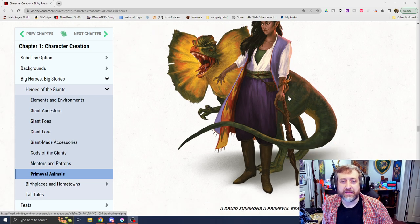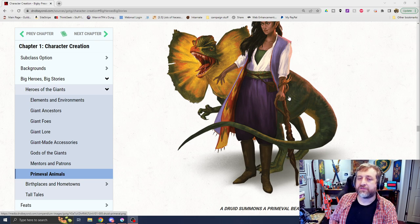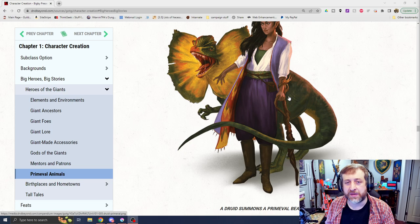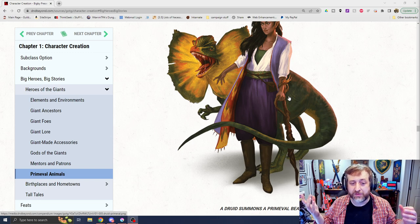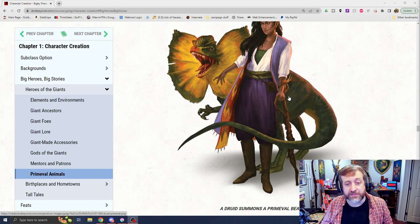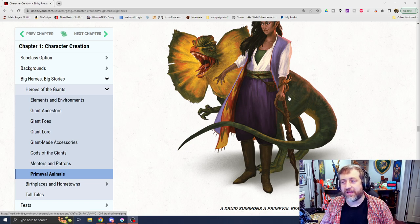We had the Circle of the Primeval Druid in the Unearthed Arcana playtest for this book, where the Path of the Giant Barbarian ended up in the final product. Unfortunately, Circle of the Primeval got left behind. The book also showcases a Dilophosaurus — a Jurassic Park-style one. For those more knowledgeable about paleontology, there's no paleontological record that Dilophosaurus had a frill or spat venom — that's something added in Jurassic Park that's persisted in other media. But the biggest letdown is they show this Dilophosaurus and the Circle of Primeval Druid, and neither one is actually in the book. I thought for sure we were going to get a Dilophosaurus stat block. No such luck.